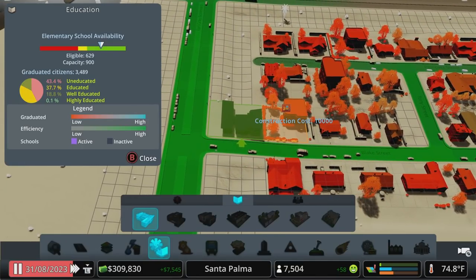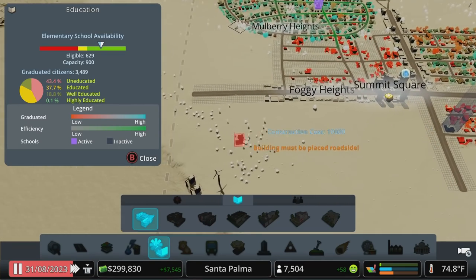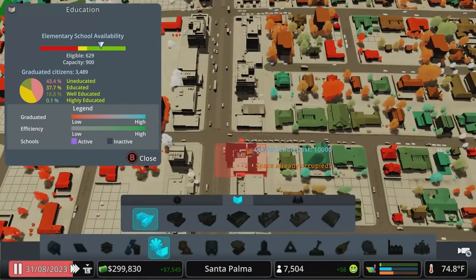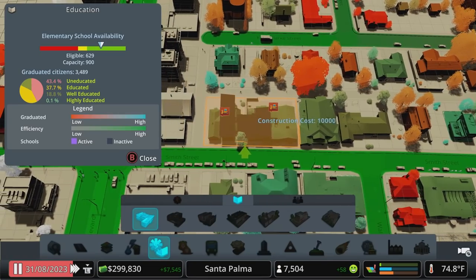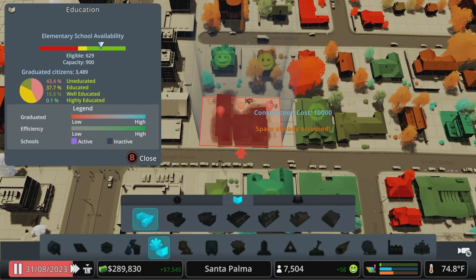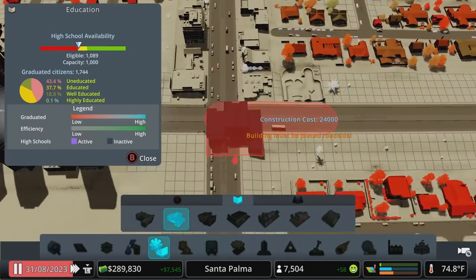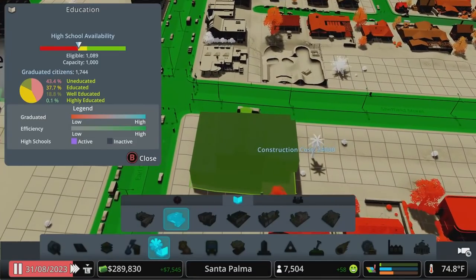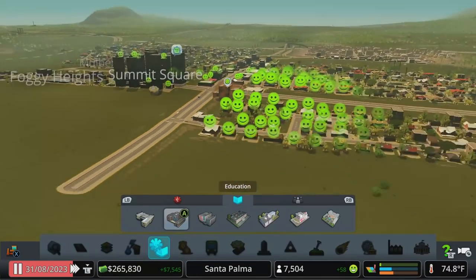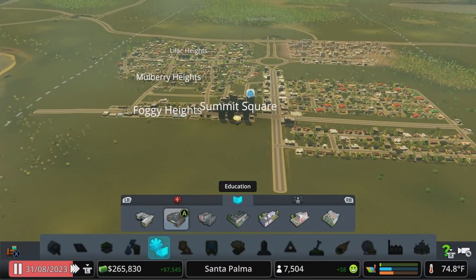We've got this little buffer spot right here — may as well drop in an elementary school there. I was slacking on that. That will help a little bit; let's get at least one high school in here. Do I not have one for this half of the town? That's crazy. We'll throw one in at the main intersection — a standard high school building. Getting everybody educated is a very important thing.